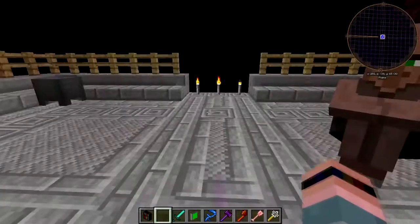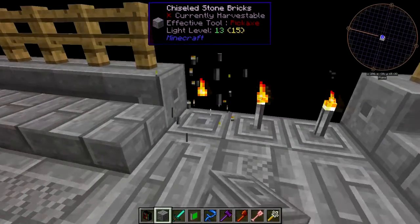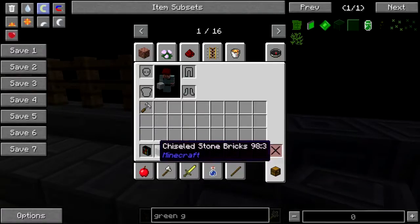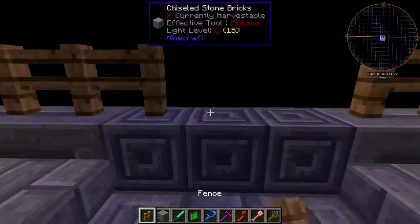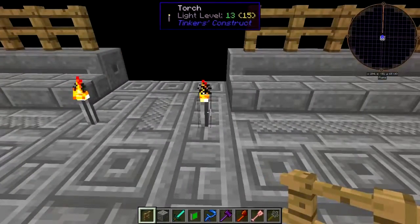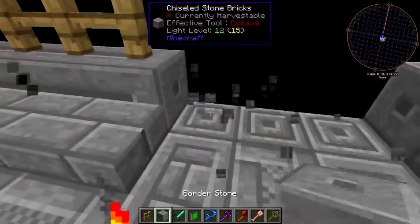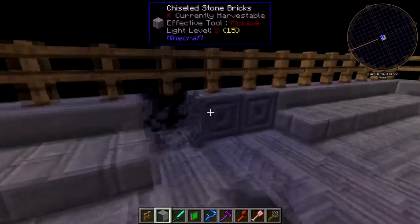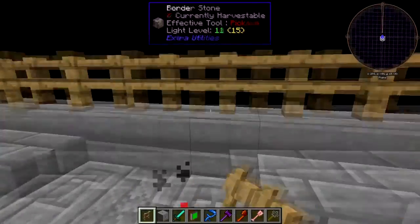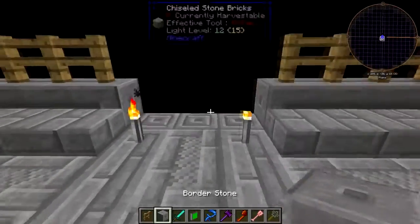This is the Last Millennium, guys — this is the place. Here's what we're gonna do: we're gonna make it safe first of all. We need to make it nice and safe so the last villager here doesn't go traipsing off into the void.